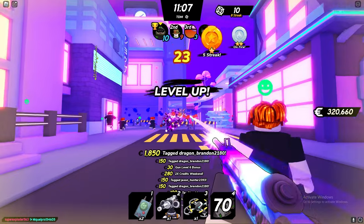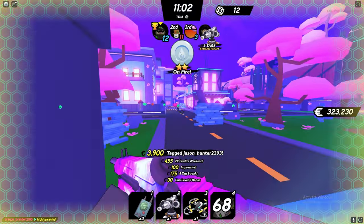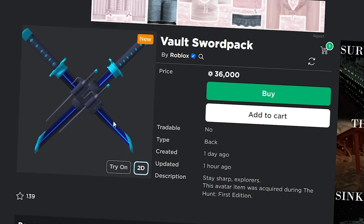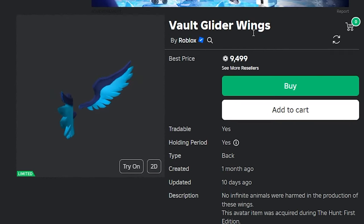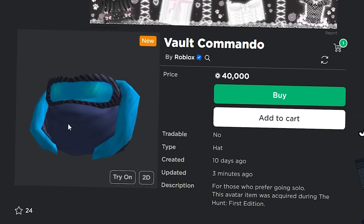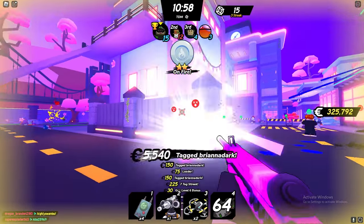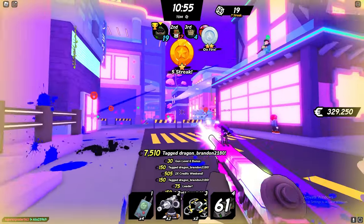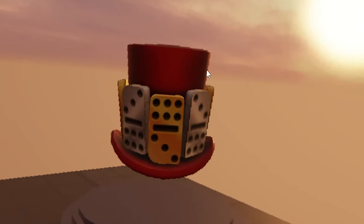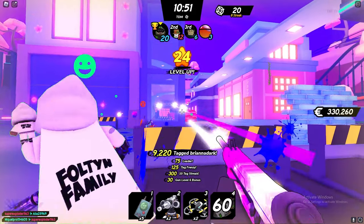If it did go limited, I could almost guarantee that it would be worth a decent amount and Roblox would put it on sale for a lot. Recently we've seen a few different limited items: the Vault Sword Pack which had an original price of 36,000 Robux, the Vault Glider Wings which had an original price of 17,000 Robux, and the Vault Commando which had an original price of 40,000 Robux. So all of these items were extremely expensive when they first came out, so I would imagine that if this Domino Top Hat actually came out, it also would be very expensive and would cost a lot of Robux.